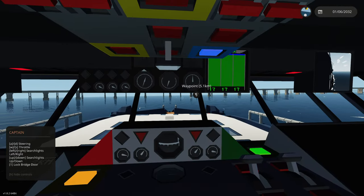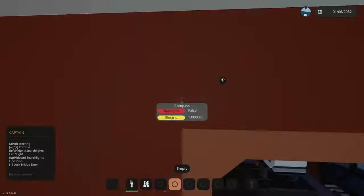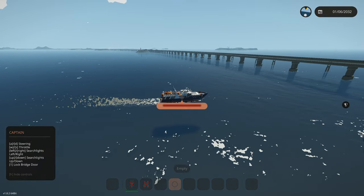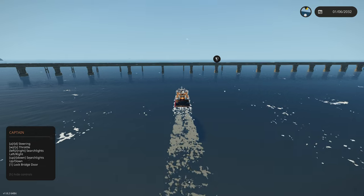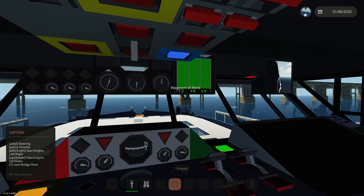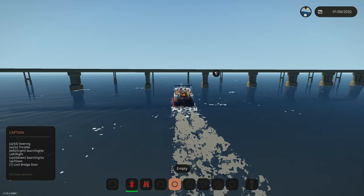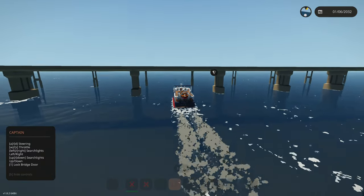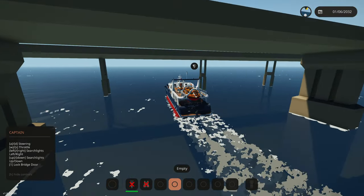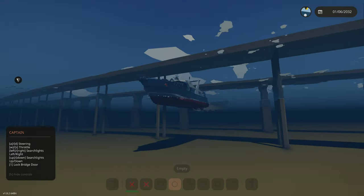We got a bridge here we have to somehow go through. Right there looks like a clear area. Oh my gosh there's actually two bridges here - I thought it was just one but there's two. We have to go through two bridges and then we have to go five kilometers to go to the center of the triangle. I don't think we need to go all the way to the center - we could just go near it, that'll definitely work.